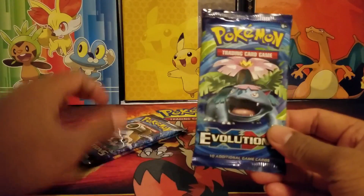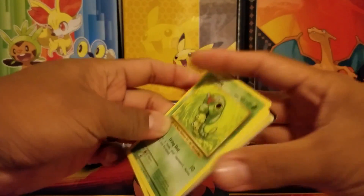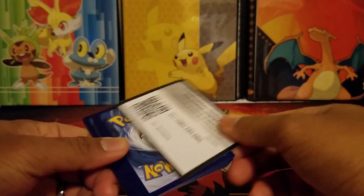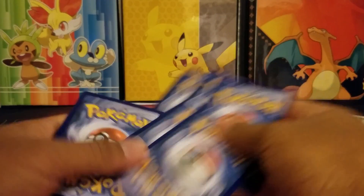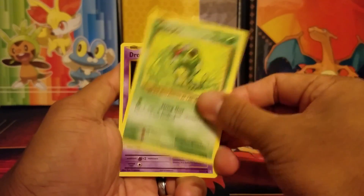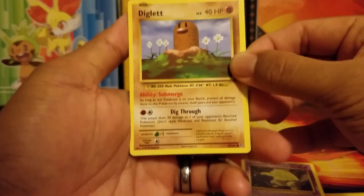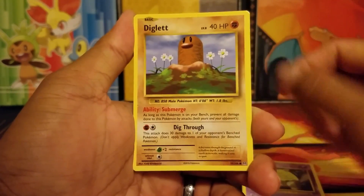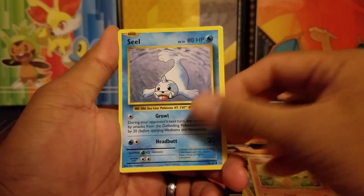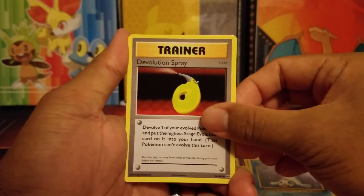For the first pack of this three-pack Evolutions opening, let's see what we get. I will be giving away these codes — there's the first code. So the first cards are a Caterpie, a Drowzee, a Diglett. I like how these cards now have abilities with them — it's so cool. A Charmander, which is my favorite. A Seel, a Trainer — the Devolution Spray.